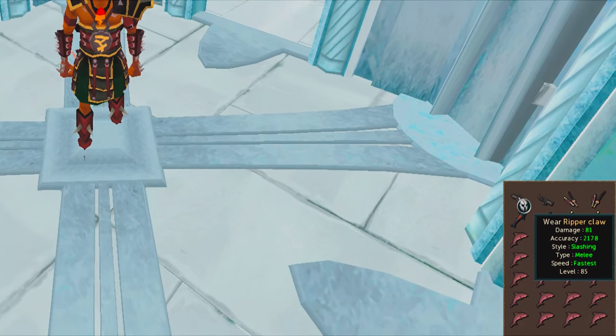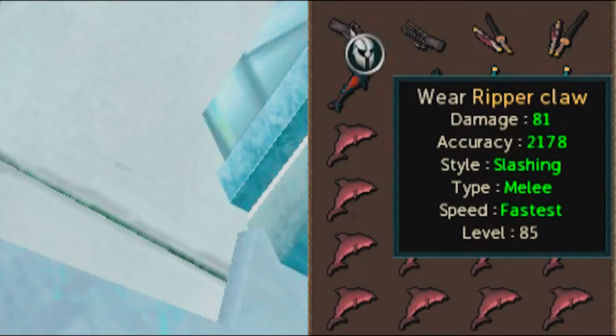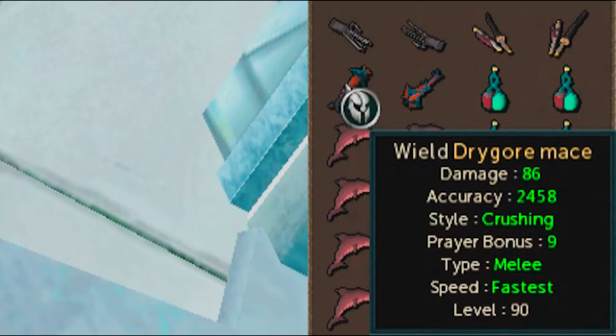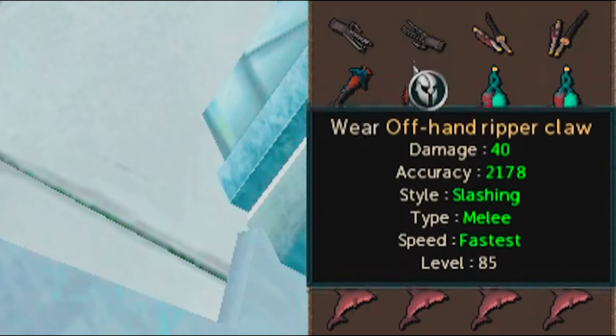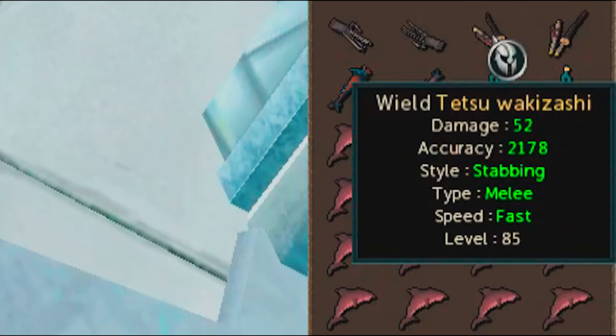The Ripper Claws have an attack speed of fastest, so they're most comparable to the Drygore Maces. As a comparison, the Ripper Claws have 81 damage and 2178 accuracy, whereas the Drygore Mace has 86 damage and 2458 accuracy — a little more accuracy and five more damage. The off hand has three more damage as well.